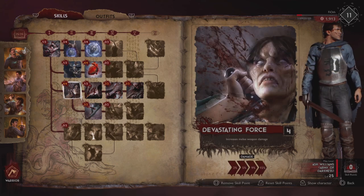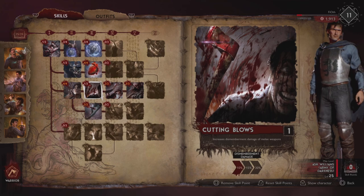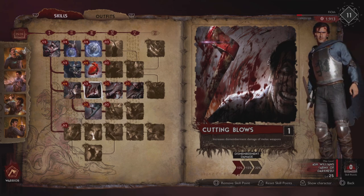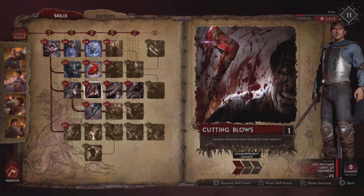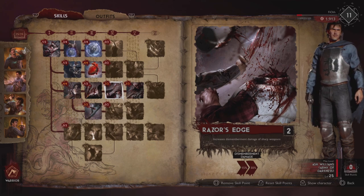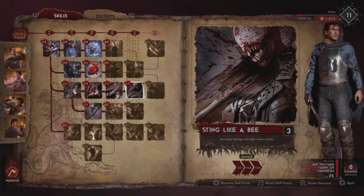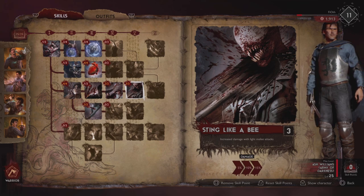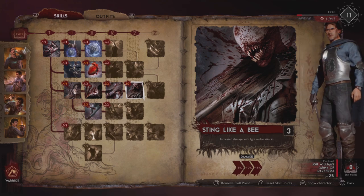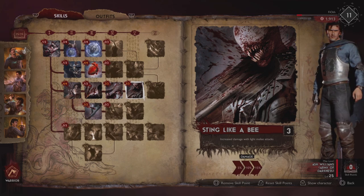Devastating Force increases melee weapon damage by 15% — self-explanatory, excellent across the board. Then go to Cutting Blows, which increases dismemberment damage of melee weapons. We don't really want this but we need it to progress the tree, and to tell you the truth 10% more dismemberment damage is not a bad idea. Razor Says increases dismemberment damage of sharp weapons — the chainsaw is a sharp weapon and we want this to augment our chainsaw. Sting Like a Bee increases damage with light melee attacks. Heavy attacks are usually a gambit because they can be interrupted by pretty much everything, so you'll mostly be spamming light melee attacks — that additional 15% is excellent.